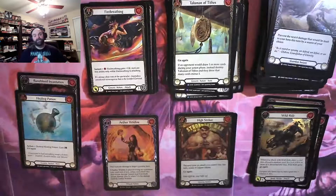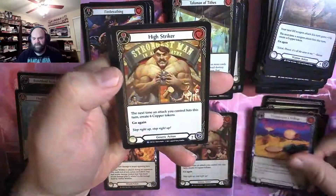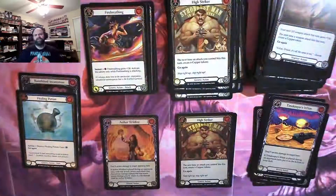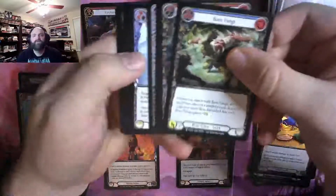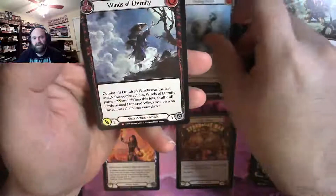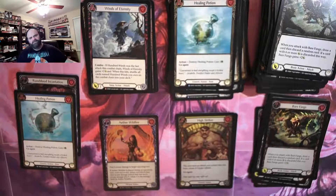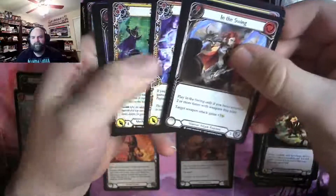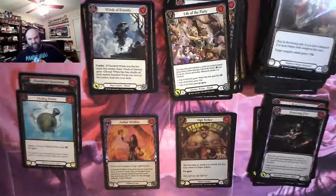This case is scaring me. Time Keeper Swim, High Striker, and Release the Tension. I always keep a first edition case sealed — this probably should have been the one I kept sealed. Bare Fangs, regular Healing Potion, and a majestic Winds of Eternity. Drowning Dyer, Life of the Party, and High Roller.